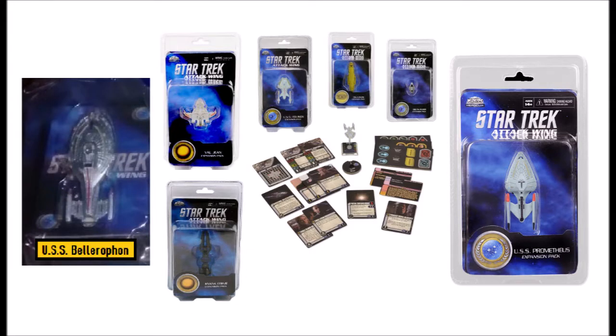If you're a fan of Voyager and have already purchased the Borg pack, I would suggest buying the Valjean, the USS Equinox, the Oogla Razik, the Delta Flyer if you haven't already, Kenya Prime, and the USS Prometheus. If you were not able to get the Borg pack, look for the USS Bellerophon, as it is an intrepid ship and you could use it as a stand-in for Voyager.